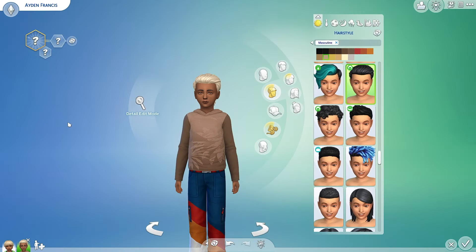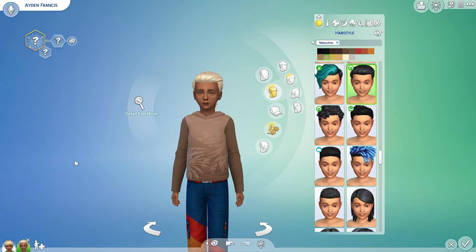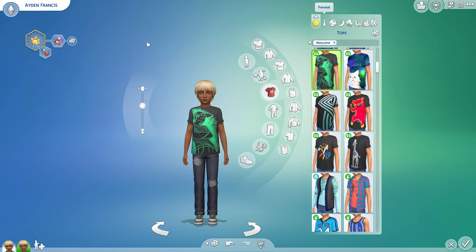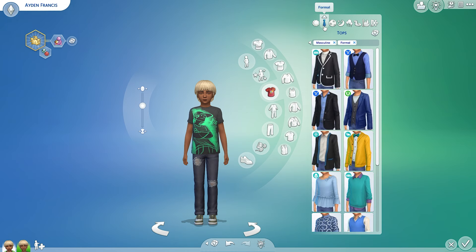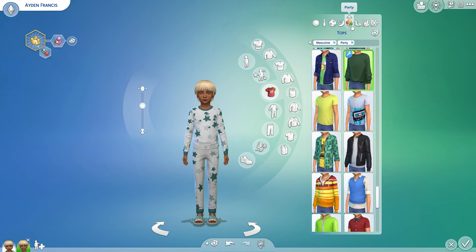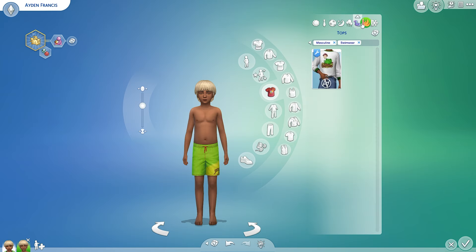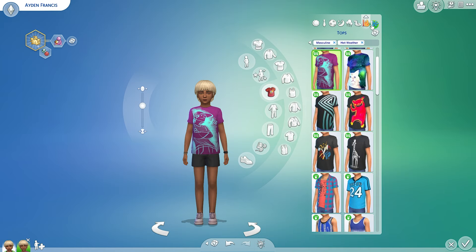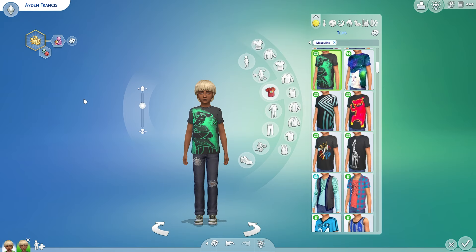I'm going to fix his hair and get his clothes and see what his things are that he likes, and then we will go from there. Here is child Aiden Francis. I randomized his likes and dislikes and he does not like the color yellow anymore — I thought that was interesting. So we leaned into the green a little bit more and then added in some other accent colors to go with the green. Red or purple is what I was thinking about going into his next age, but we'll see what he gets when he's a teen.